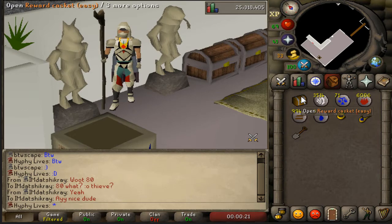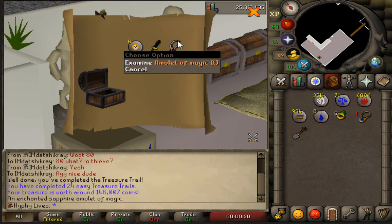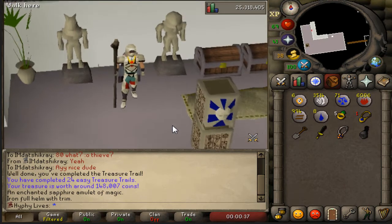Got an easy casket from fishing some Karambwans, and got level 65 fishing as well but forgot to record that. Let's see what we get. An Amulet of Magic (t) — nice, another unique in the bank — and an Iron Full Helm (t). Wow, that's sick. Probably my best easy clue.